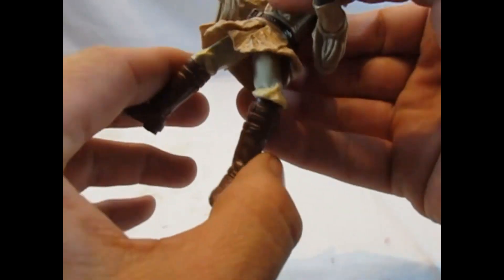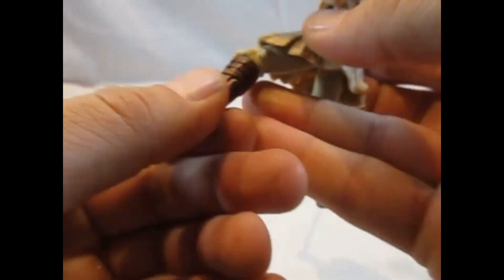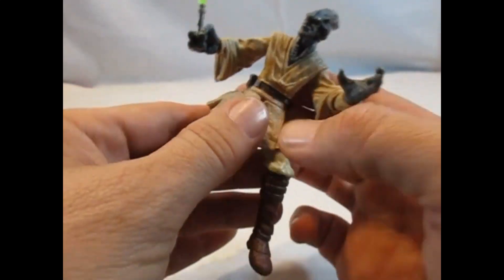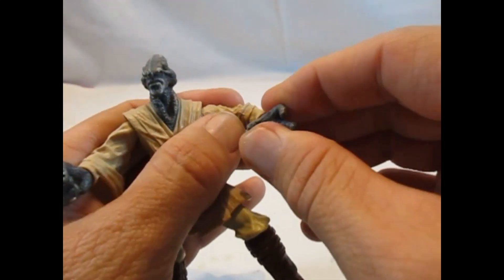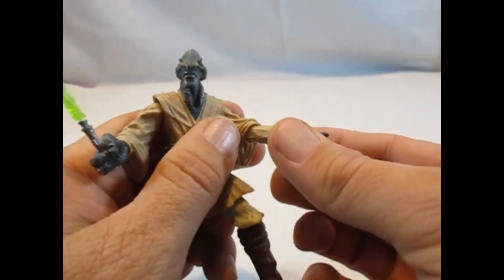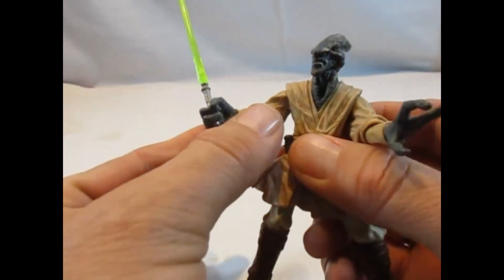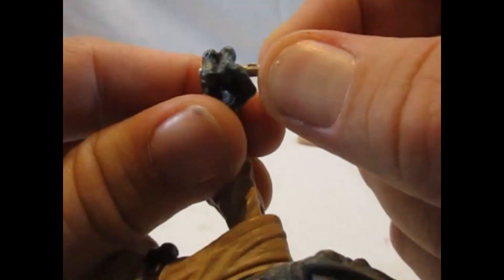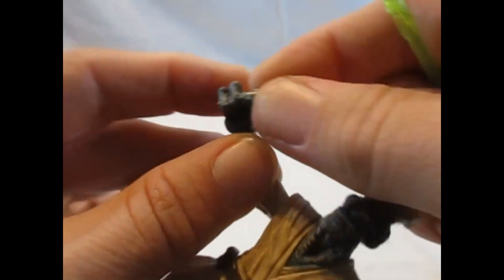Zu der Figur selber: sie hat einiges an Bewegungspunkten. Hier unten am Bein ist es eher labbrig geworden im Laufe der Zeit, und hier unten am Fuß dafür. Und die Hüftgelenke, Schultergelenke, die Handgelenke, die Knie, die Ellbogen. Auf der anderen Seite jetzt nur der Arm. Das Lichtschwert kann man auch hier wieder entnehmen — fest drin, lasse ich jetzt drin, das ist aber ein separater Griff, also neu modelliert.